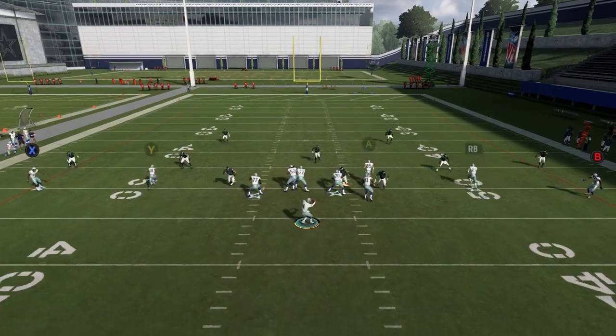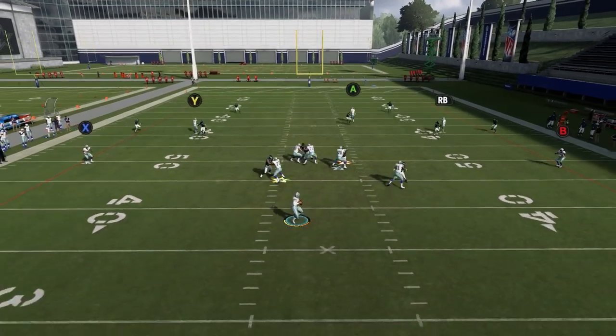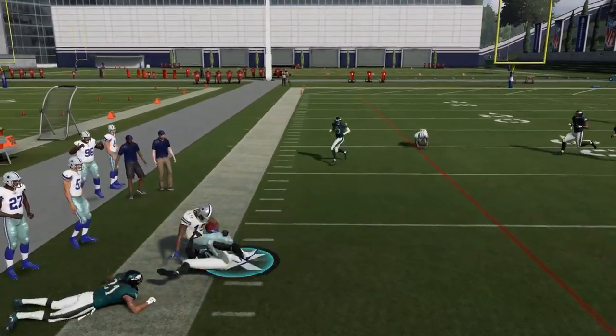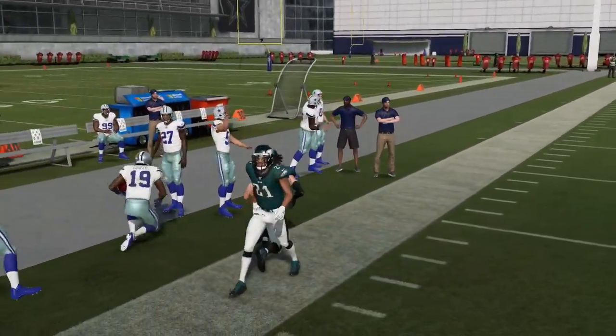The smoke routes give an opportunity for the RB routes to have success. But if they don't take it, you obviously get an easy catch and run out of it. You're just kind of playing the high-low between the corner route and the smoke route.